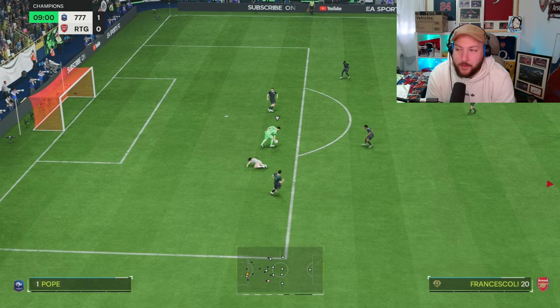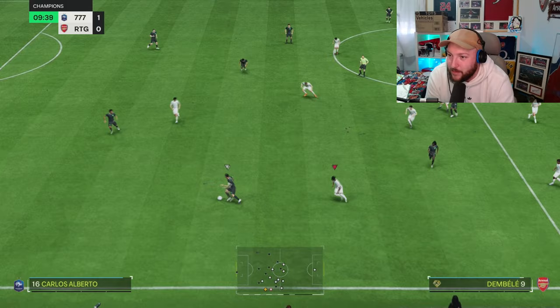Francescoli is clean through. The keeper's just glitched out there and saved it. We were clean round him and his arms went even longer. I'm going to show you that on a replay and zoom in, but what?